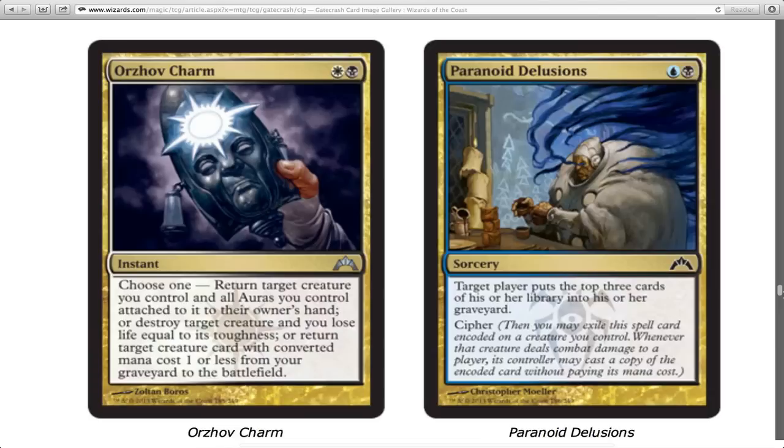Paranoid Delusions — that guy in the art is not paranoid and not delusional, there's very obviously something getting him. It's a two-drop, puts the top three cards of their library into the graveyard, and it's got cipher. What you should do is have a guy they cannot block — flying or unblockable — cipher it onto your evasion creature, and you'll get rid of six cards for two mana. We've had better mill cards, but that's fun with cipher giving you multiple uses.